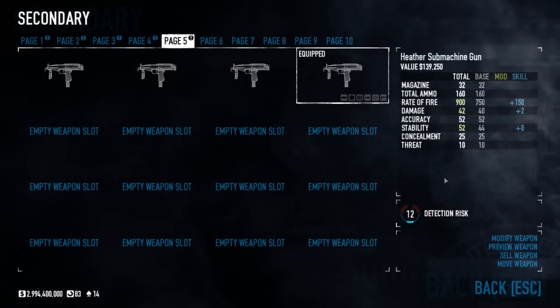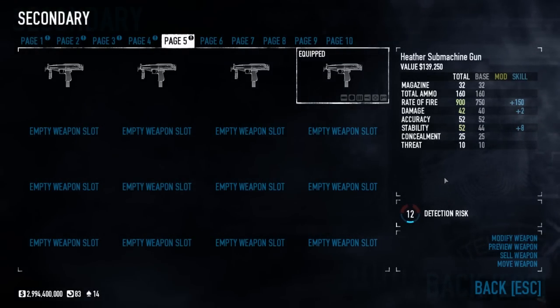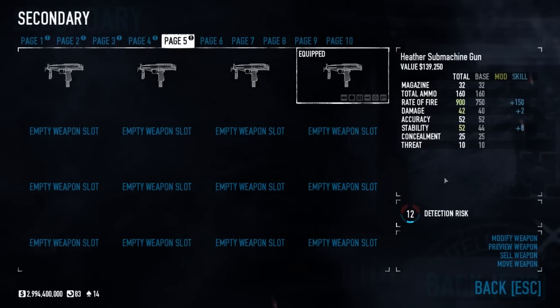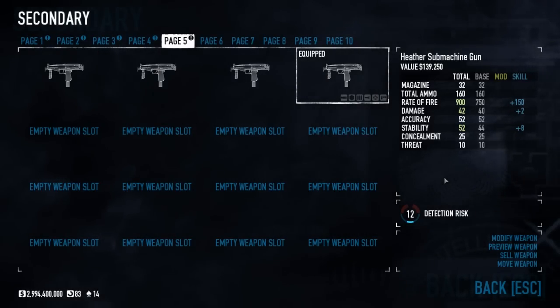The Heather Sub Machine Gun has a magazine of 32, total ammo of 160, rate of fire 750, damage 40, accuracy 52, stability 44, consume at 25, and threat 10. Already, just by looking at the base stats, most people can tell that this is a top-tier SMG with some damn good stats.